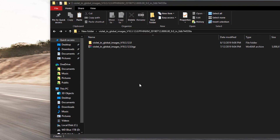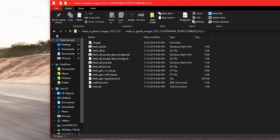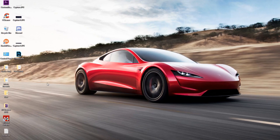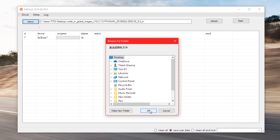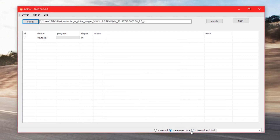Once it's extracted, move the main folder containing the images and all files to the desktop for convenience. Then open the MiFlash tool on your desktop, hit Refresh, and you will see your device in the list if it's connected in fastboot mode. Click Select and locate the folder you just moved.